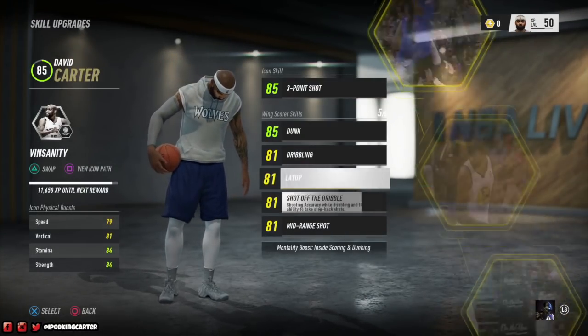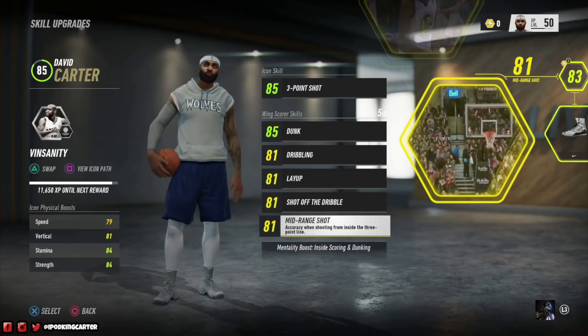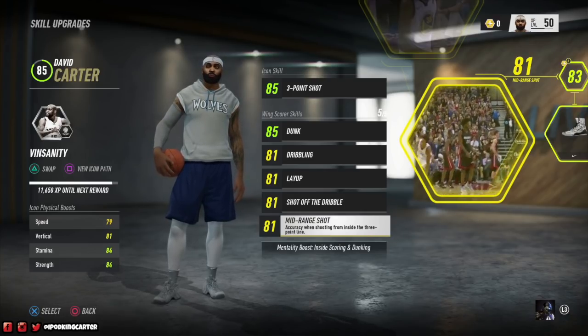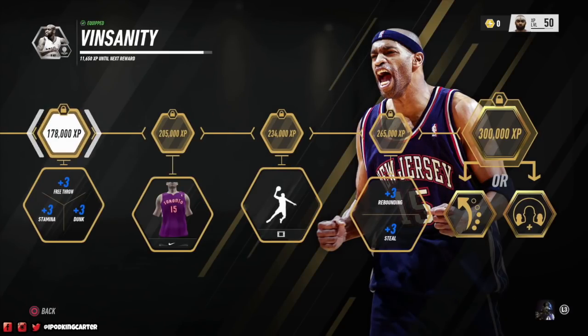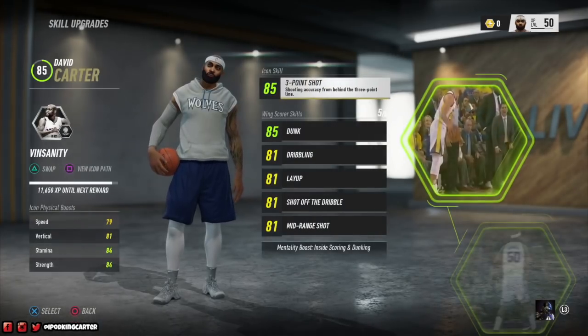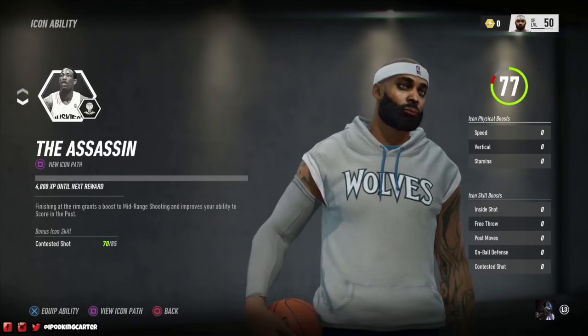Stacking that shoot-off-dribble with an 88 mid-range — once I max this player out I'm not missing. My mentality boost is inside scoring and dunking, which boosts my icon skill if I lay up or dunk. My icon physical boost gives me 79 speed, 81 vertical, 84 stamina, and 84 strength — I'm pretty strong in the paint at 6'8", 213 pounds. I'm almost on the final tier, which means I'm about to get a +3 free throw, another +3 stamina putting me at 87 overall stamina, and a +3 dunk bringing my dunk rating to 98.